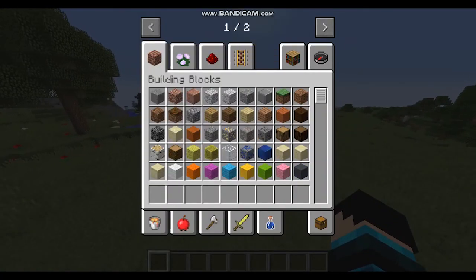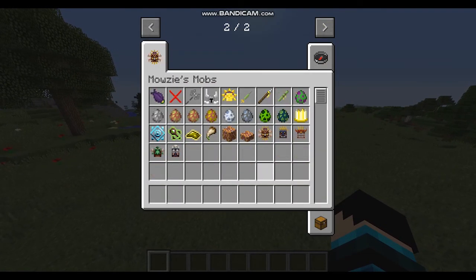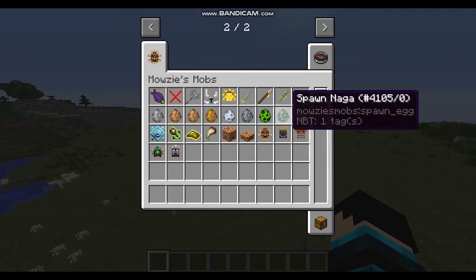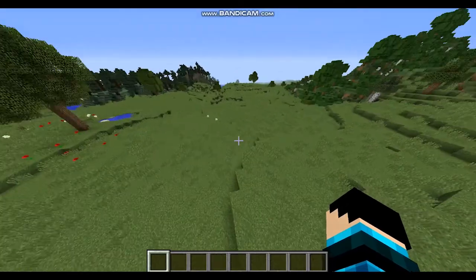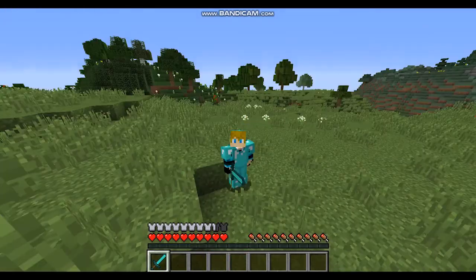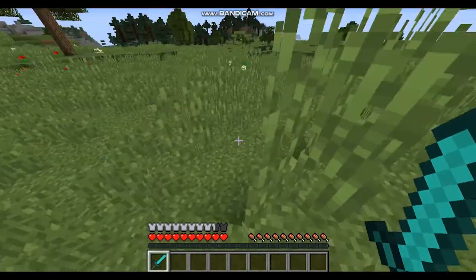Today we're gonna do something different. I got the mod that we're gonna use for the adventure map that I'm making, and I'm gonna showcase all of the mobs — show them off and then probably fight them. I have full, or almost full, diamond armor — forgot the helmet — and a diamond sword.